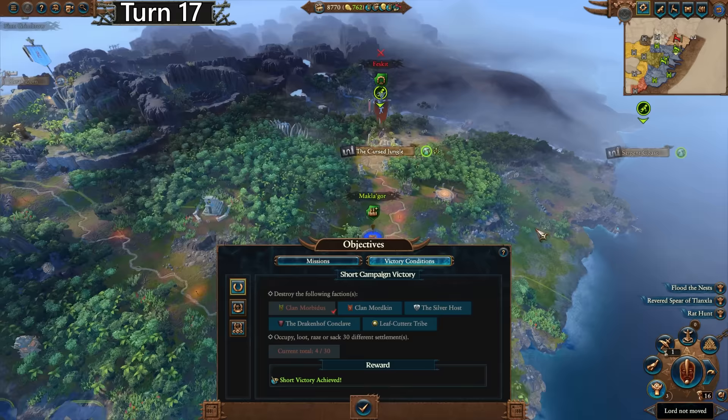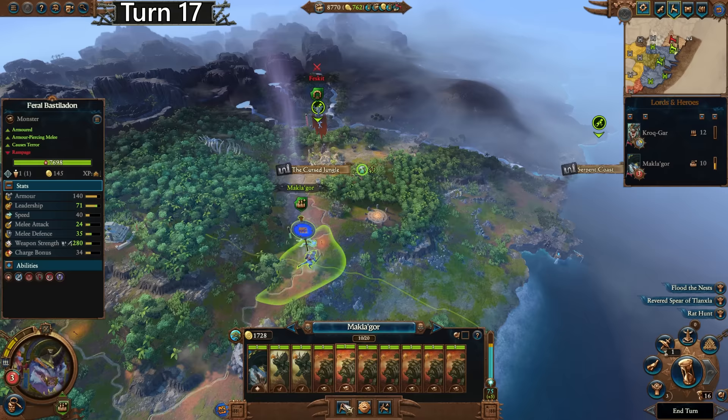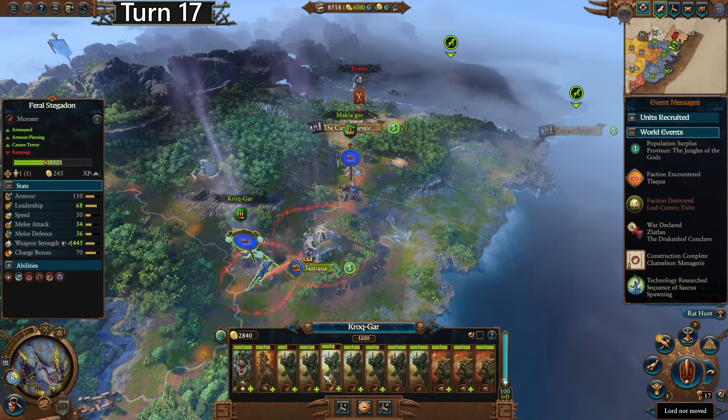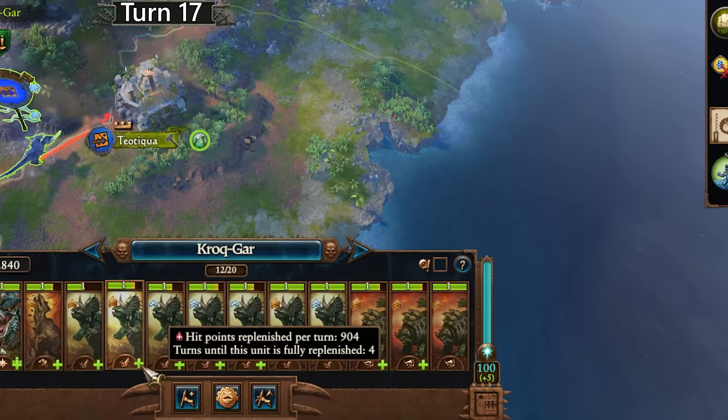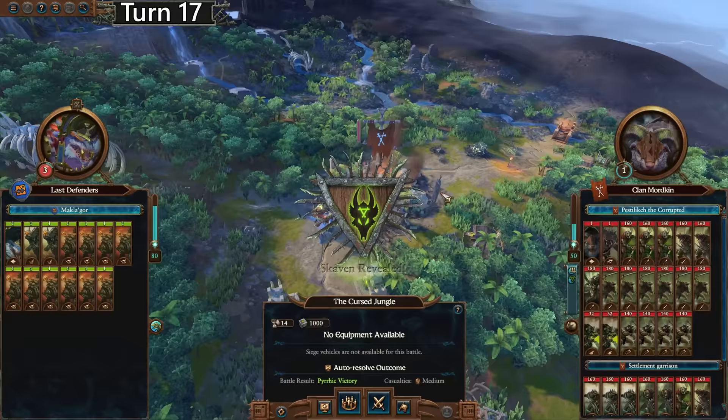They're just going back and forth — dead even, or actually in our favor balance of power now. What do we need for our short campaign victory? We need to wipe these guys out, which is pretty obvious. We do actually need to wipe out the Drakkenhof Conclave — honestly, I don't think that'll be very hard. And the Silver Host — they're all the way up here. I am going to go aggressive here; I'm going to recruit three more units and the next turn attack. We've got to really bump up our replenishment — we're only getting something like 5% baseline replenishment here. That is unacceptably shit.